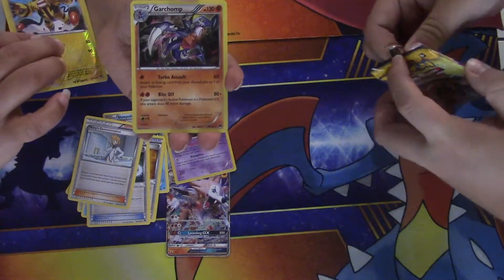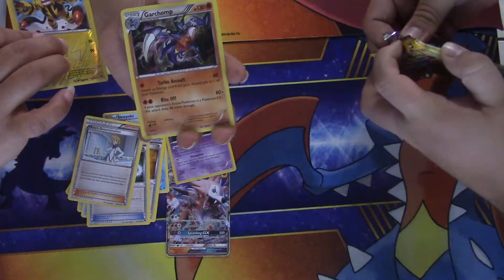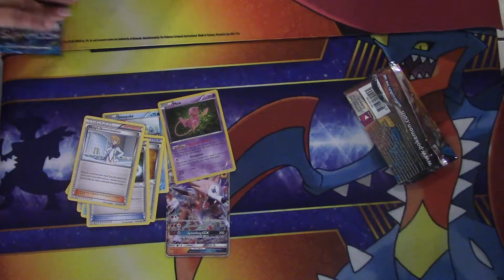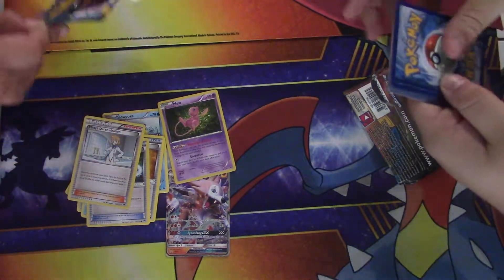It's shiny, and Garchomp holo — what?! This box is lit with holos, I'll take those! Can we get something here? What's the trick on these?